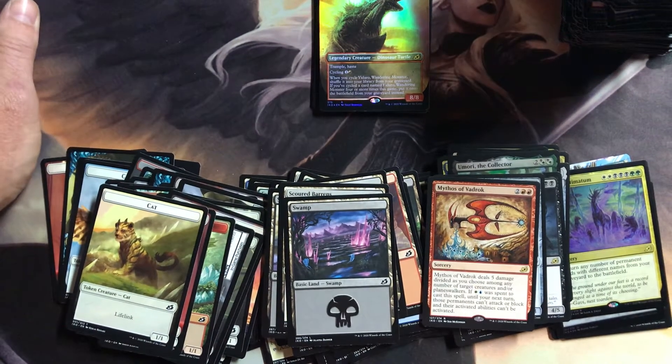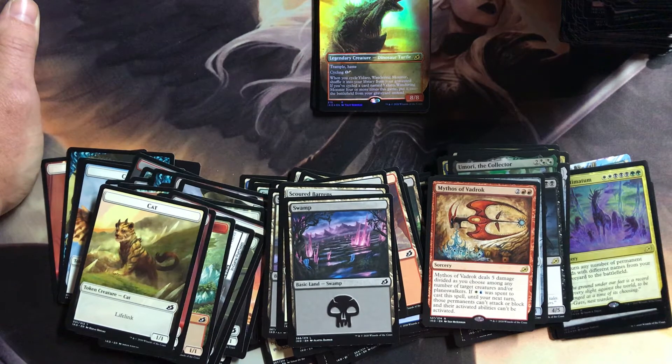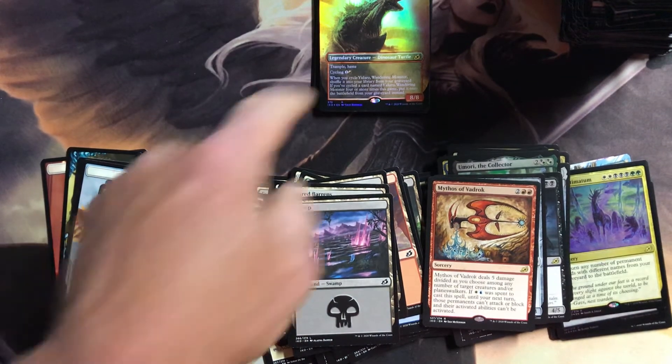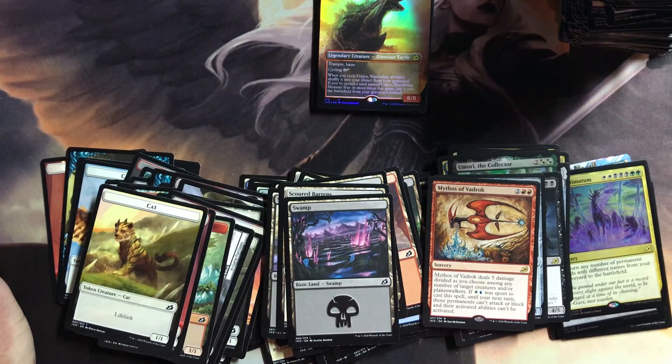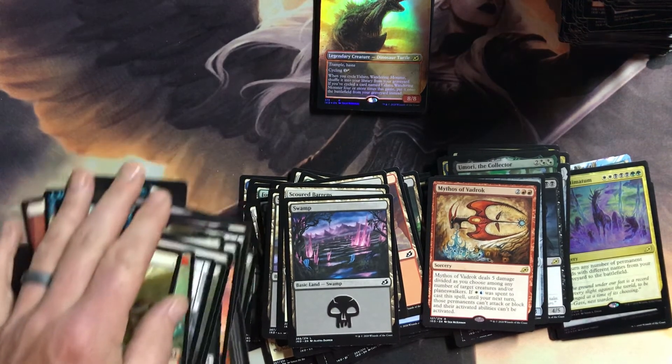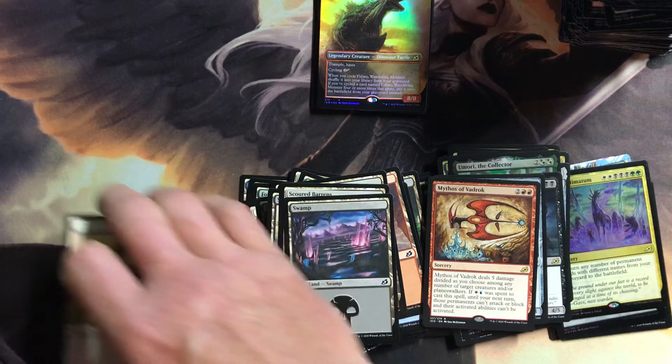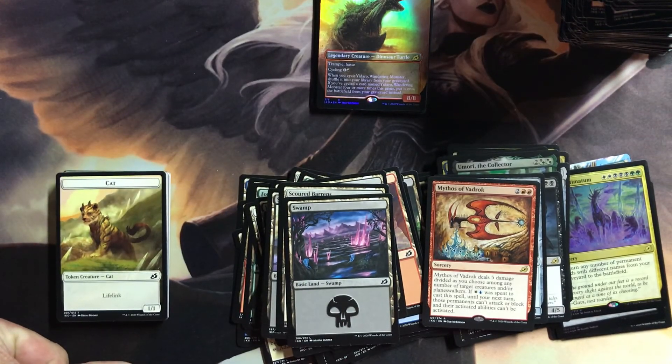Alright, so going to my price breakdown: box one — value is $74.56; box two — $110.46; box three — $95.51. Not too shabby, we're staying around that $90 mark. One above, one below. I believe this one's going to be below — I don't think that Godzilla's worth a ton. But alright guys, let me know what you think down in the comments, and we will see you tomorrow for box number four. Have a great night, see ya.